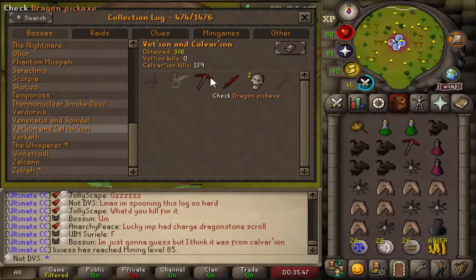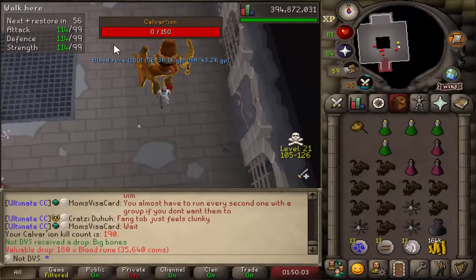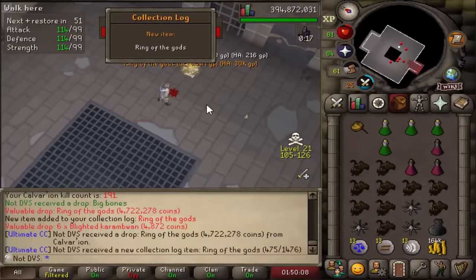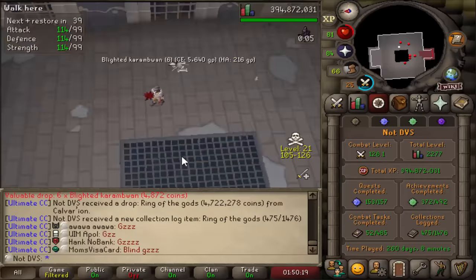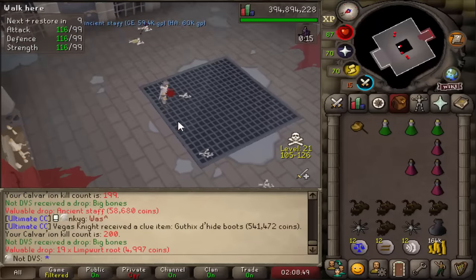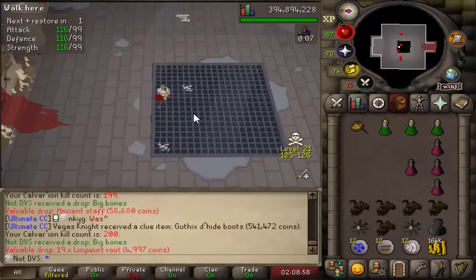I don't know what to say at this point — 191 kills at four items in the log. 200 total kills. An update on my kills per hour after changing my gear around: I'm up from 20 to between 25 and 30 now depending on how many PKers I run into. Taking that into account, on average I'm getting about 27 an hour. It is a huge difference from before.